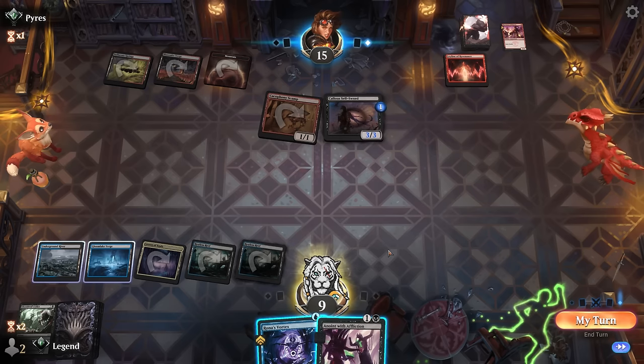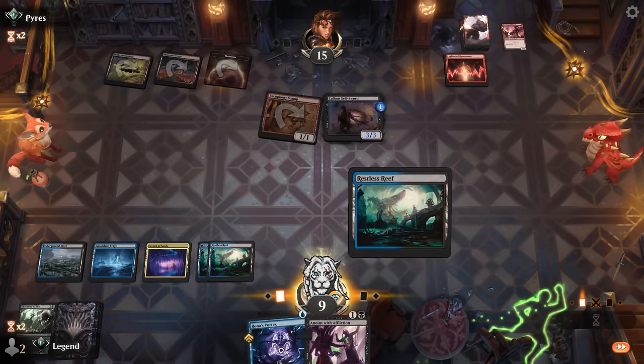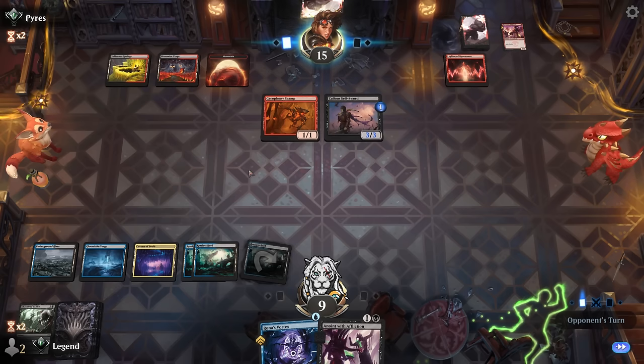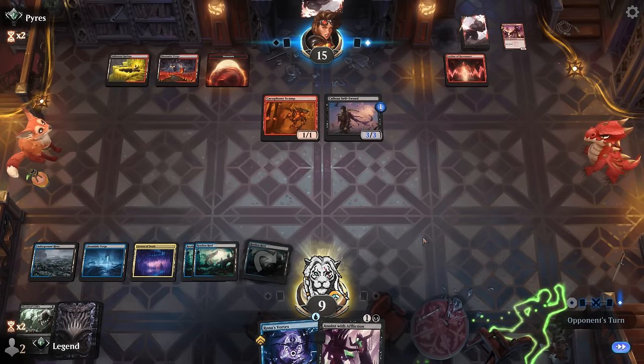I have Restless Reef to block so I don't need to take anything out right now. I can still cast Rona's Vortex after blocking, so if they top-deck a pump spell it's not necessarily a disaster. Our opponent passes — I take my draw.